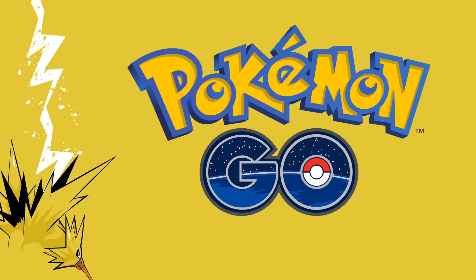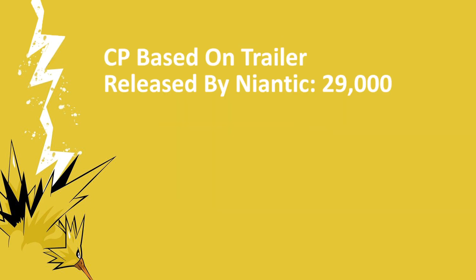So Zapdos's CP based off the trailer that Niantic released is 29,000. Now I don't think it's going to be 29,000, but that's what I'm going to say just based on the fact that's what the trailer from Niantic showed. However, I think it's going to be more along the lines of 40-ish because that's what Articuno and Moltres were around. So I'm going to assume 40-ish, but for some reason in the trailer Niantic put 29,000.